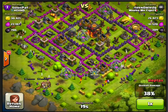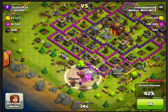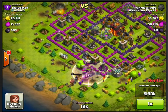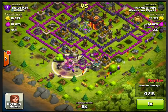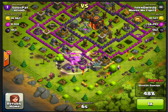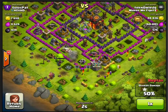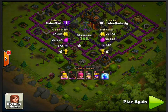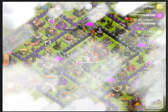I usually use my king and queen just to help expedite things a little bit. I'm already at 44% and the replay ends in another nine seconds, so it doesn't take much. As soon as I get my 50%, I quit — because the loot bonus basically makes up for anything else I would try to get.